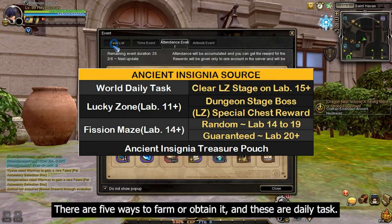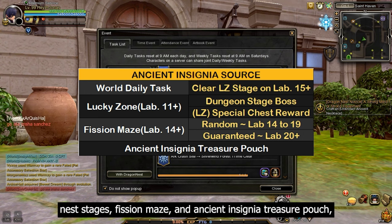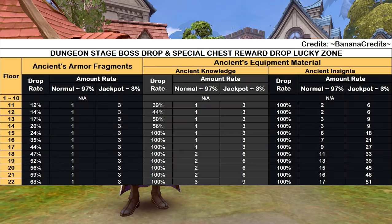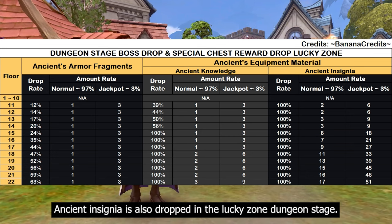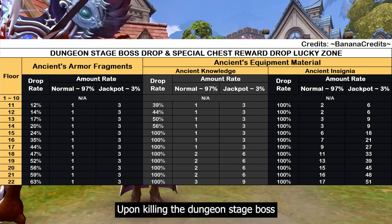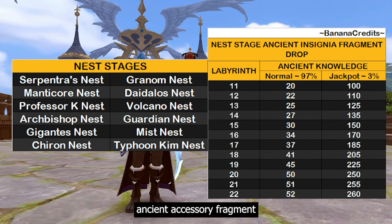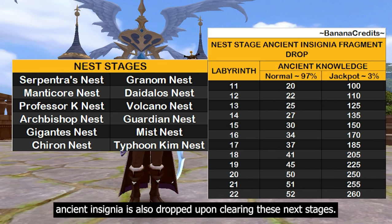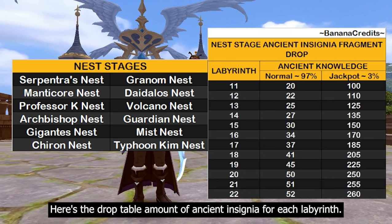For ancient insignia, there are five ways to farm or obtain it: daily task, lucky zone, nest stages, fish and maze, and ancient insignia treasure pouch. Ancient insignia is also dropped in lucky zone dungeon stages — here's the drop amount upon killing the dungeon boss and opening the special chest reward. Alongside unknown ancient accessory fragments and ancient knowledge, ancient insignia is also dropped upon clearing these nest stages. Here's the drop table amount for each labyrinth difficulty.